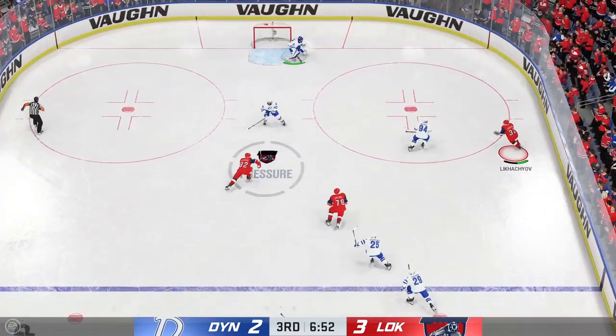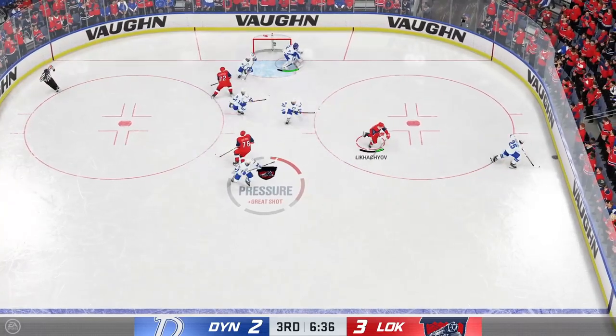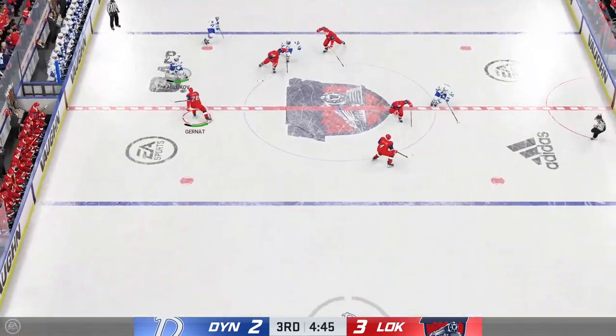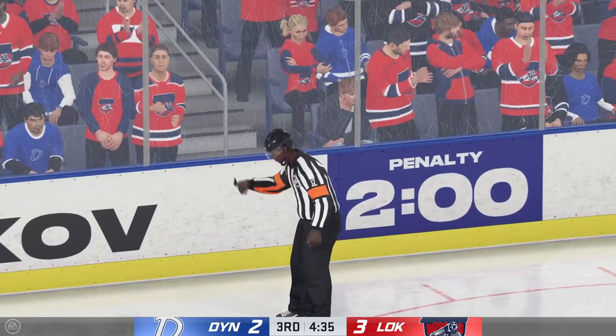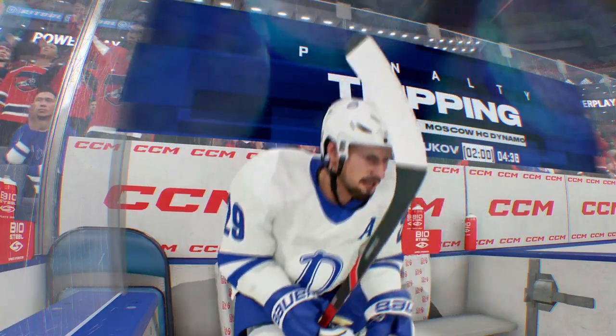Here they come on the attack! Here's a chance in the middle — oh, he comes up with a stop! Moscow's got possession. Takes the pass — and that's knocked away. Delayed penalty coming up. Such a tough penalty to take when the game's within reach. They're looking for the equalizer, and now they find themselves shorthanded.